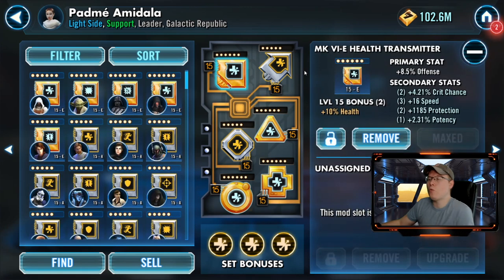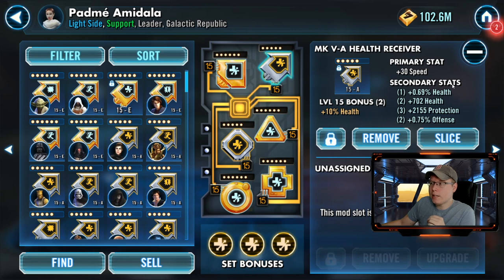For the transmitter I've got an offense primary — that's the only thing you can have there. The main stats I focus on for Padme are speed on secondaries, as well as health and protection, which are always good. Potency is also solid for her since her kick has a stun, and it's really nice when those land.